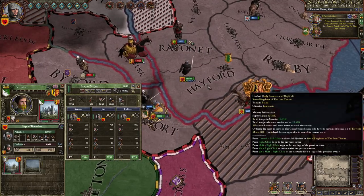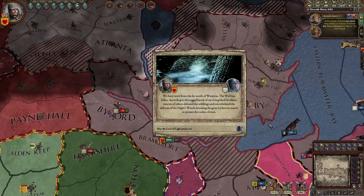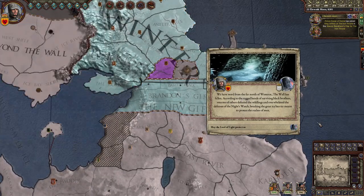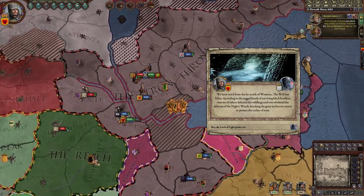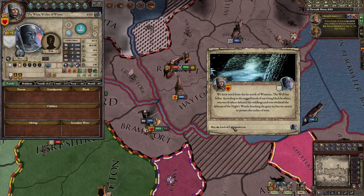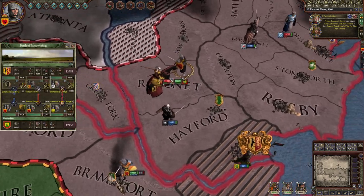I caught them — I'm going to trust these guys to win that battle. The Wall has fallen to the White Walkers. They can handle it — I'm still dealing with my enemies down south. It's not like this threat will grow exponentially until I can't deal with it... right? And we're winning the battle.